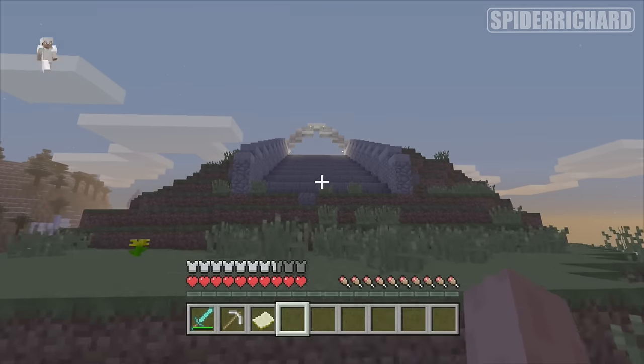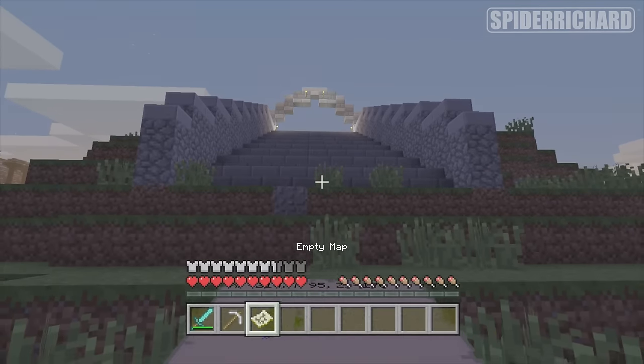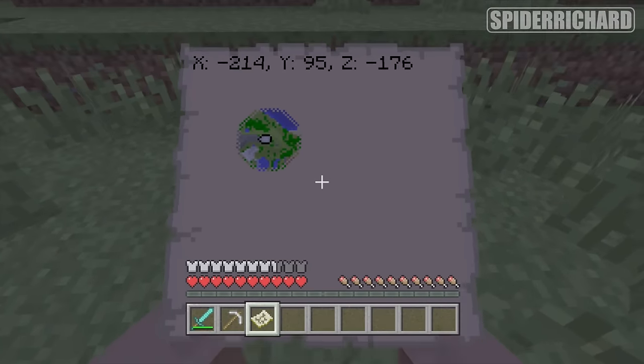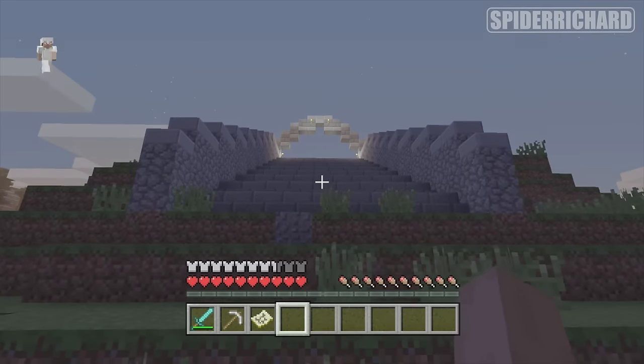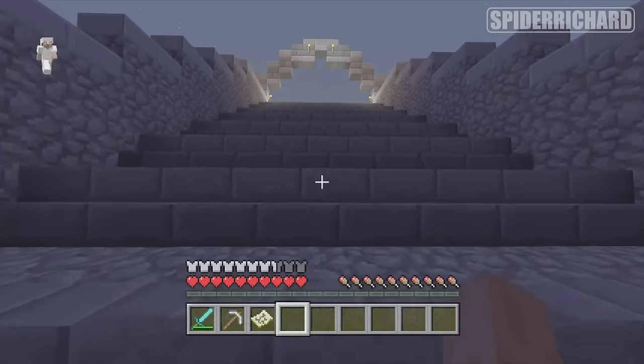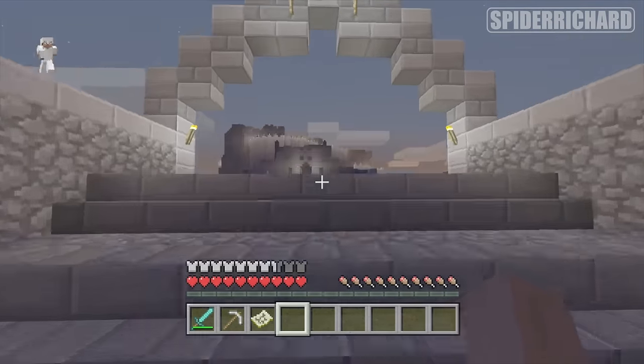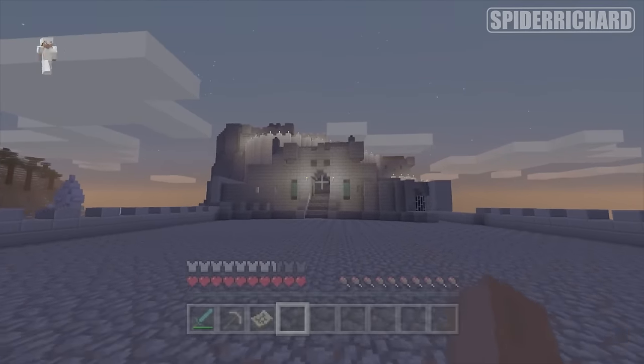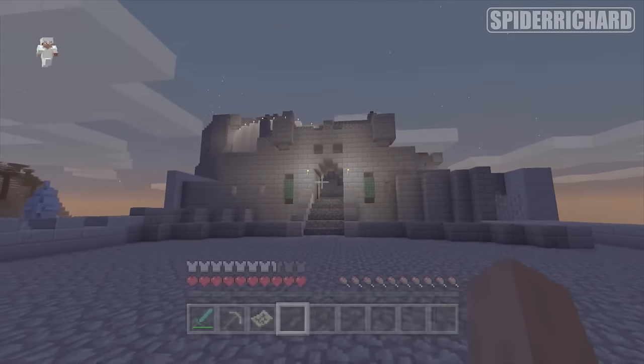The first stop we are going to make in the tutorial world is right here in front of these big steps — coordinates negative 2, 1, 4, 95 and negative 1, 7, 6 — in the top left corner of the map. If you go up the stairs and into this castle here, we're going to grab ourselves a wither skull.